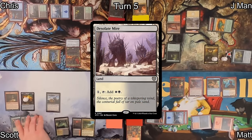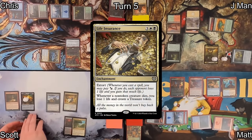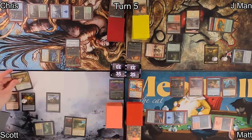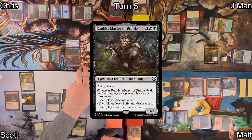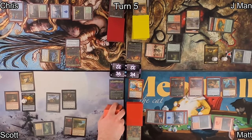Matt pings Scott one more time with Urabrask, then casts Niv-Mizzet, Parun, which he just drew — starting to stack up as a real threat. On Scott's turn, he drops Desolate Mire as his land and casts Life Insurance, which makes Treasure tokens whenever something dies. He uses a Treasure to pay for it, triggering Rain of Riches and cascading until he finds Rankle, Master of Pranks — a hasty creature that triggers on combat damage.